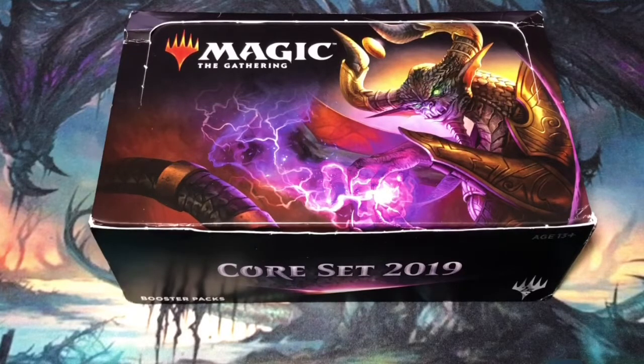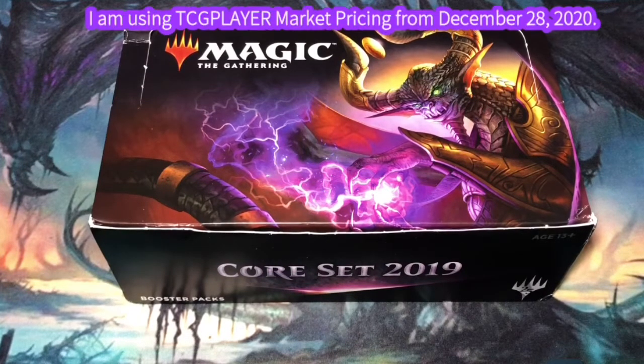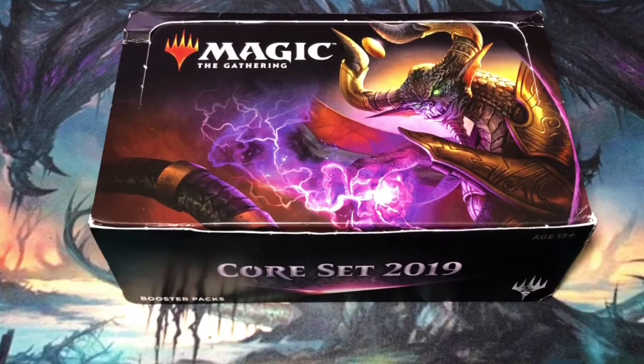Hey there, it's CJ Willy and I'm cracking a pack. Today is pack number 25 from my Magic the Gathering Core Set 2019 Booster Box. I'm cracking the booster packs in the box to figure out what is the average pack value. I will include the value of each card and then a total pack value. To control for as many financial variables as possible, I will be using the market pricing for Core Set 2019 from TCG Player on December 28, 2020. Check out the first video from my Core Set 2019 Booster Box for an explanation on this project — I've added the link in the description below. Let's get to cracking pack number 25.